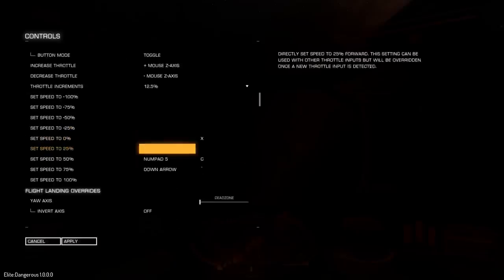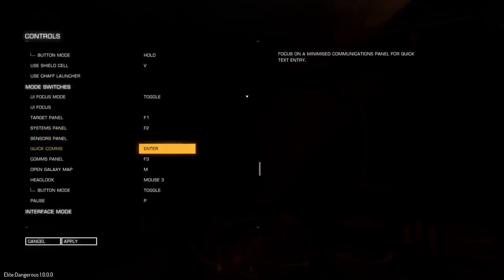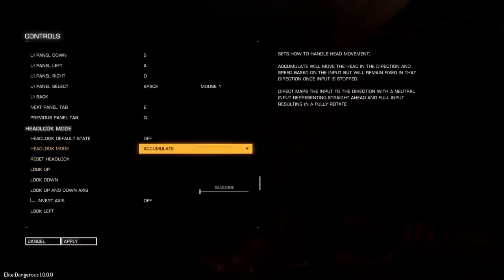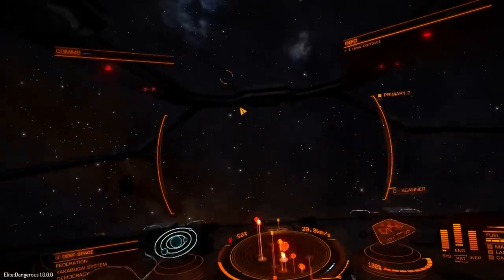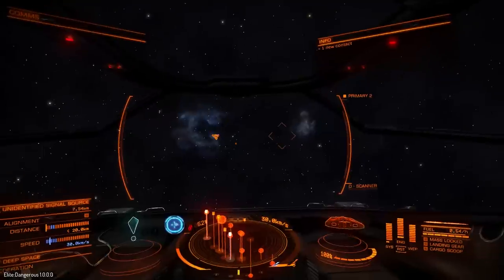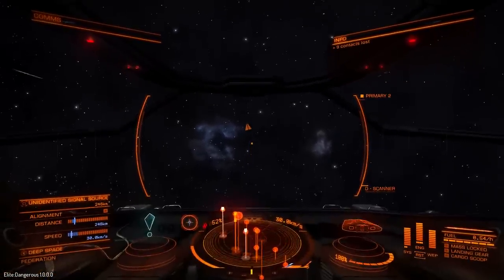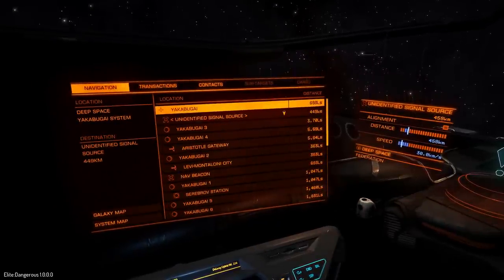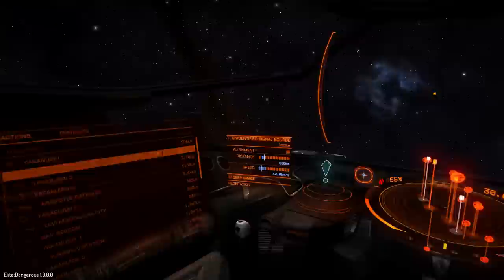Head look mode — you want the default state to off, and head look mode to Accumulate. That way I can toggle between head look on and off simply by pressing my middle mouse button, which can be a button on your joystick. It appears that signal sources appear in your navigation tab, not your contacts tab.